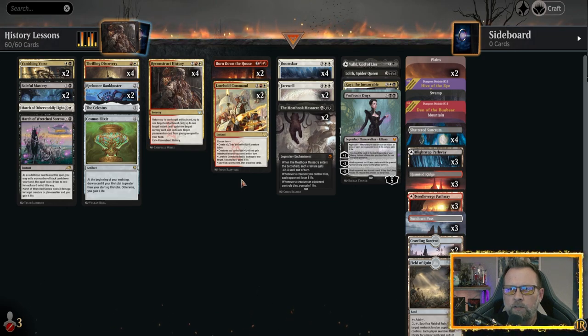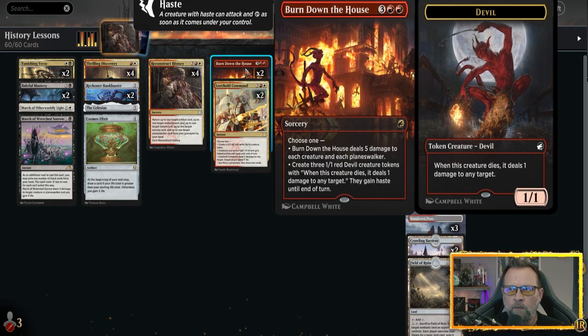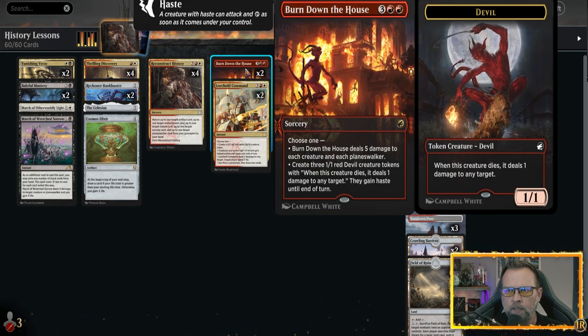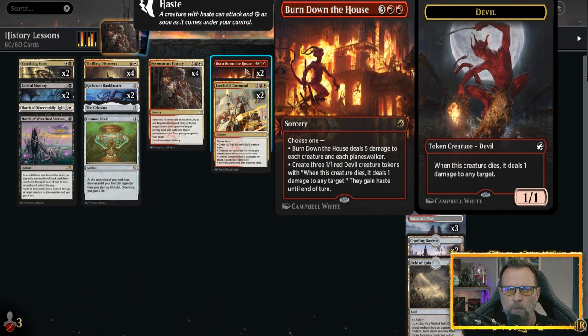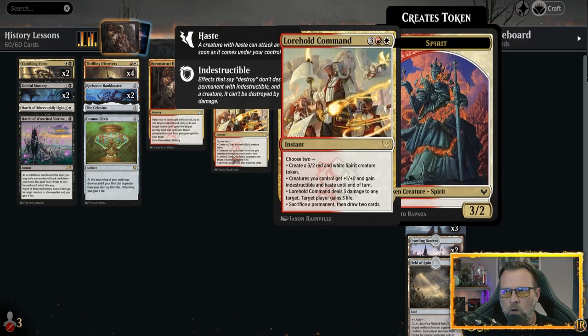We've got situational cards which can gain us life, kill off a creature, sacrifice a permanent to draw a card, or create a 3/2 Red White Spirit Creature token off Lorehold Command — a great card in this decklist. We've also got Burn Down the House, which we can utilize as a sweeper as you'll see in the gameplay, or you can create three 1/1 Red Devils and just start attacking with them.